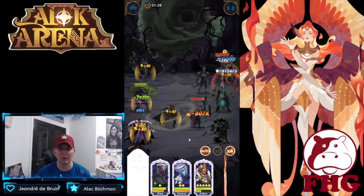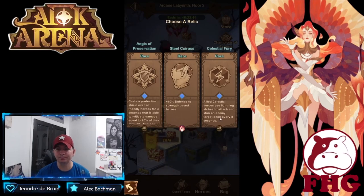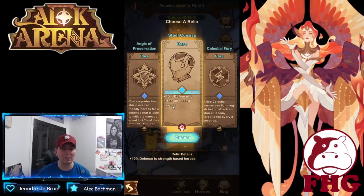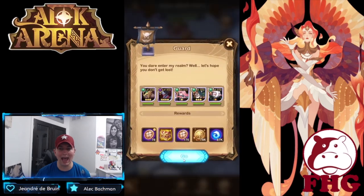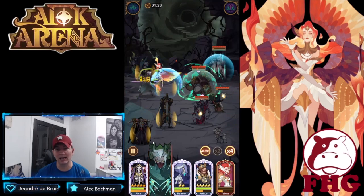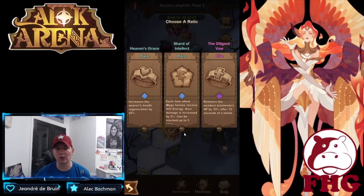Old school Taylene at mythic is doing very well. Allied celestial heroes relic does nothing if you're not running Celestials; defense is only for strength-based heroes, so if you're not running those, Aegis would be good. Since I have Taylene, I'm adding more crowd control to make her really effective. Eins ults — five kills — makes it very convenient and easy.